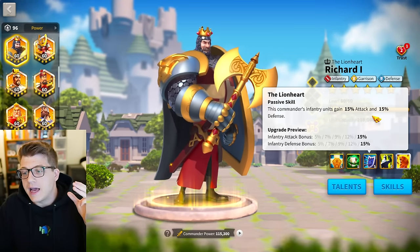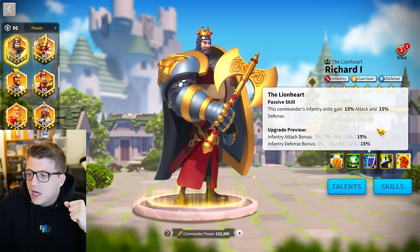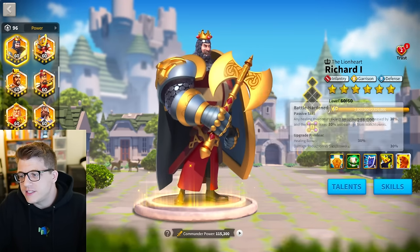The third skill here is generic infantry stats: 15% attack and 15% defense. This is a little on the low end these days, but it is a nice chunk of stats.